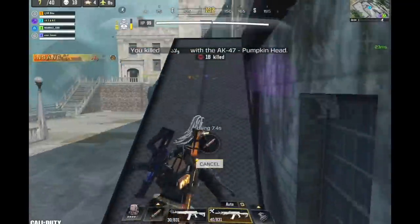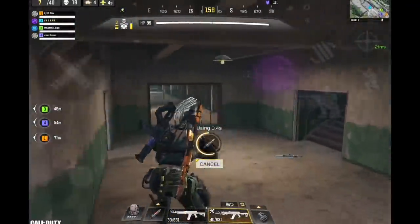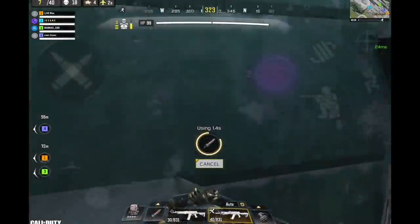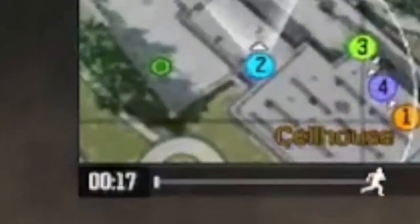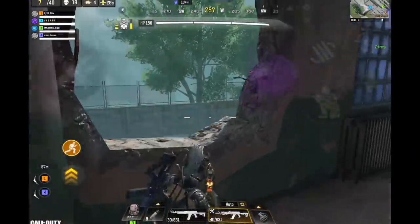When you're dominating a game on Alcatraz and you want to make sure that you win, all you need to do is secure the airdrops and make sure the enemies don't get their hands on them. In this case it was this airdrop right here. Circle collapse imminent — get to safety.